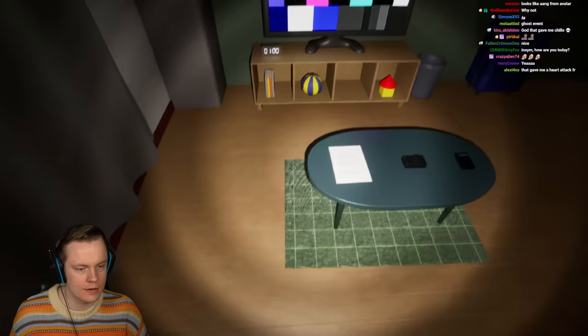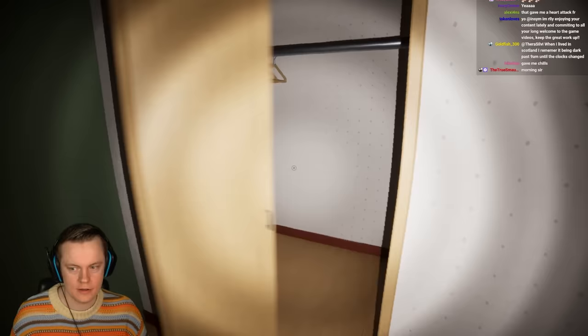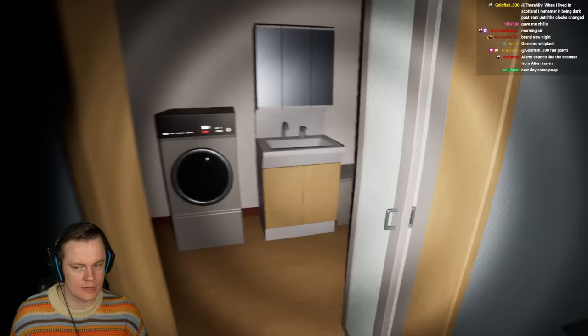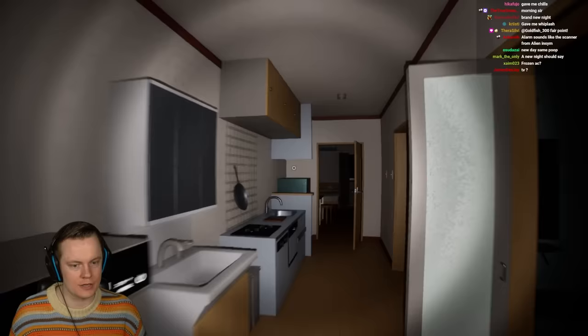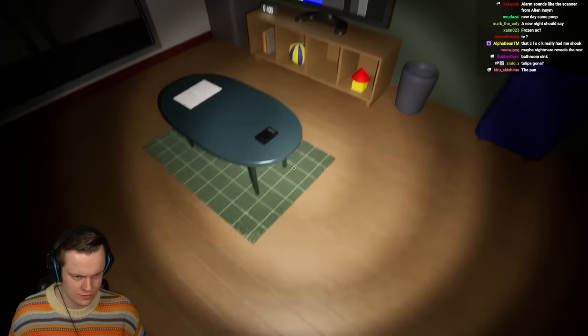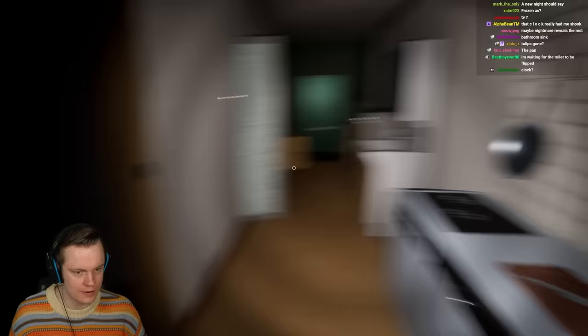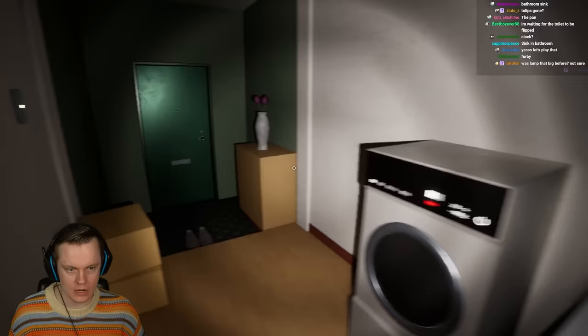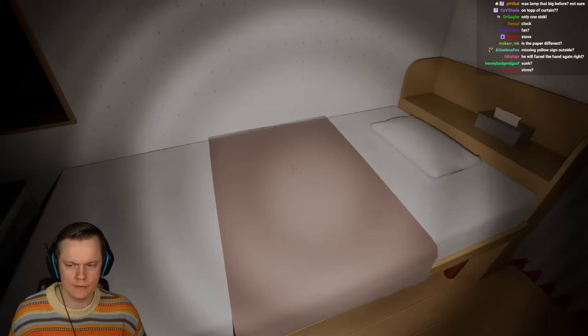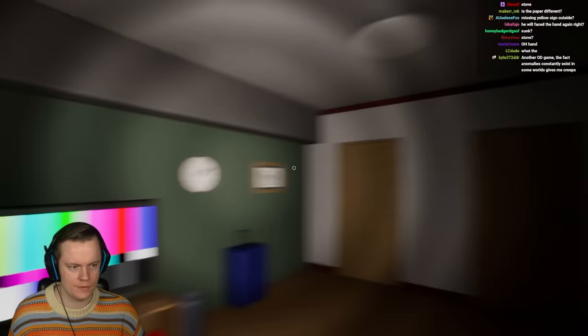Brand new day. No problems, no nothing. Roses are fine. Alarm sounds like the scanner from Alien Isolation - something to play Alien Isolation again. TV - something outside in that window. Oh, the TV is fine. Am I crazy for thinking this looks normal? Oh, we have a pan. The pan is there. The knife is there. The faucet isn't weird. The clock - I don't know, I don't think so. Wait, what? Oh, huh - didn't we already get this one? I swear we already got that one. Did I fuck that up somehow? Or did I turn off no duplicate mode or something?